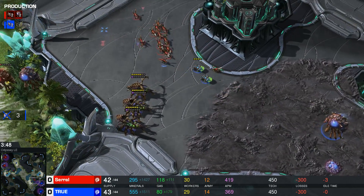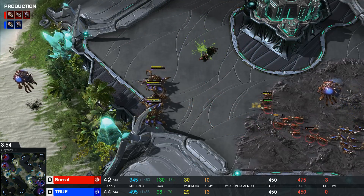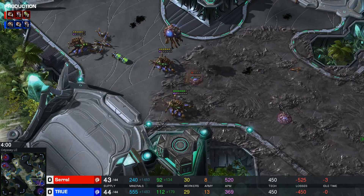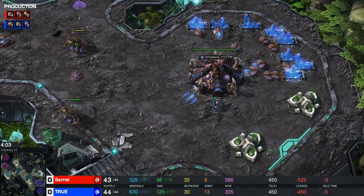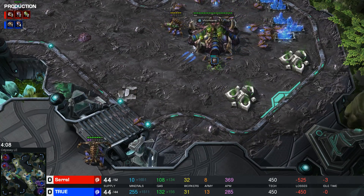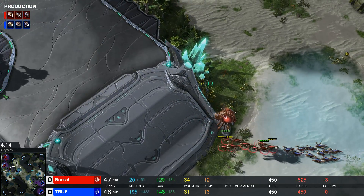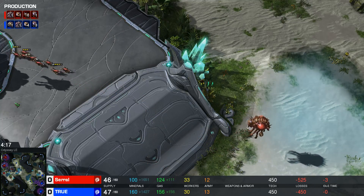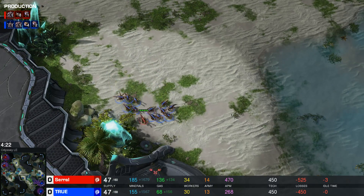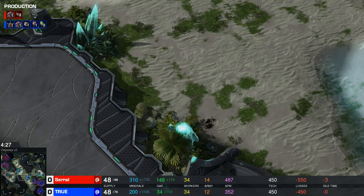Zero shows some nice Baneling micro right there. The Queen tries to snipe down the Overlord and potentially supply block the red Zerg instead. While Zero sends a lot of Zerglings across the map trying to distract True, True sends his own Zerglings across the map for a little bit of a counter-attack — but no, he notices and just pulls back home, trying to take this game further into the late game.